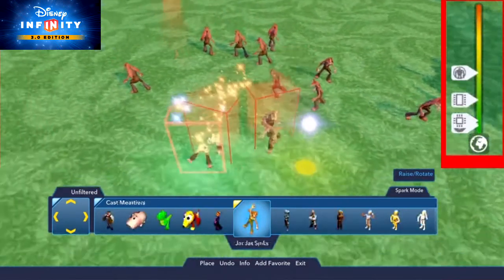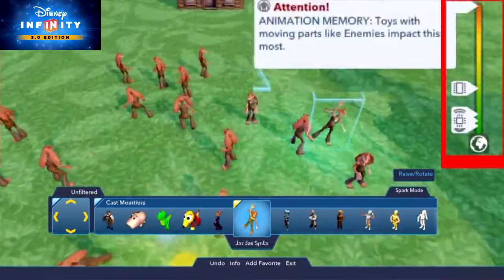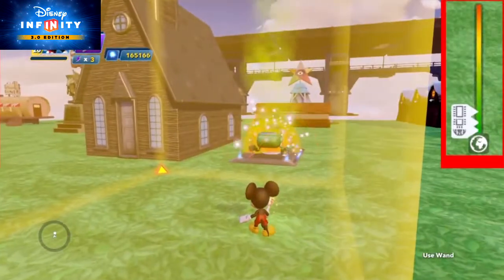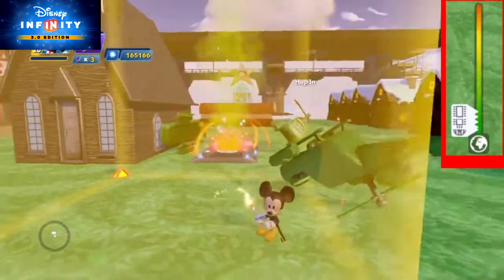If your memory meter is maxed out, it can affect your level. For example, you'll see warning messages where your enemies and townspeople might not spawn in, which is kind of awkward, like when your ride doesn't show up. Get to the chopper! So what are some things you can do to build an awesome level while keeping your memory meter under control?